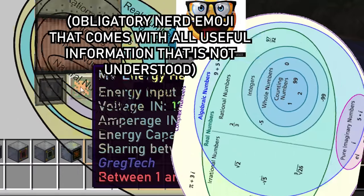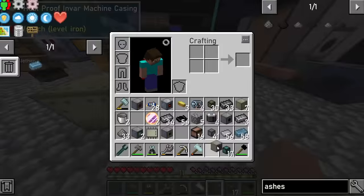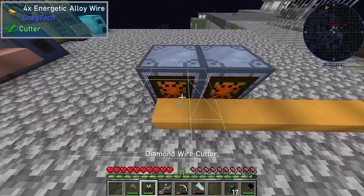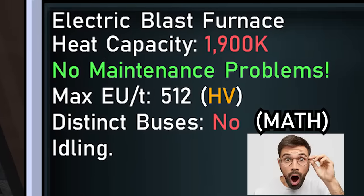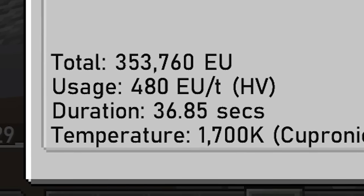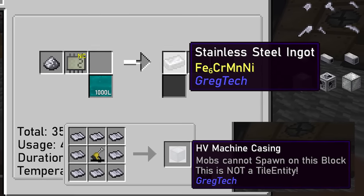I deconstructed the blast furnace and reconstructed it in a medium voltage neighborhood. I then surgically removed the basic acceptors and appended the new medium voltage acceptors, which quadruple the blast furnace's possible energy consumption. This is good, because I will need 10,000 EU — European unit energy — per second to fabricate the stainless steel for high voltage machine hulls.